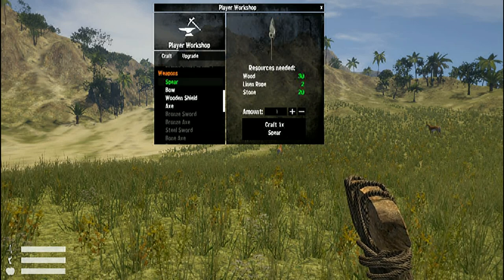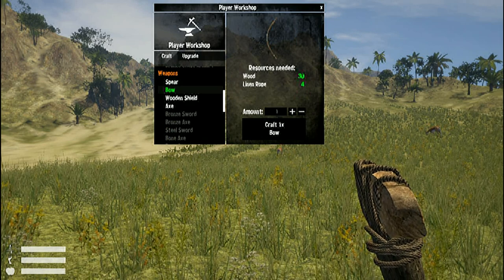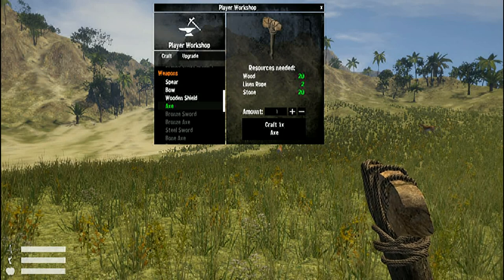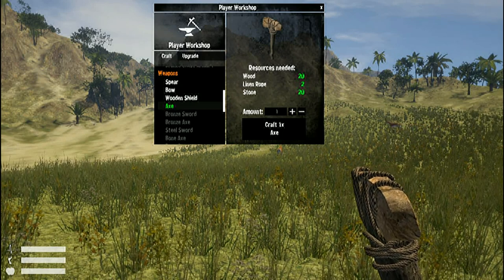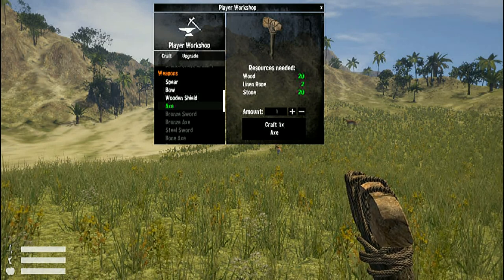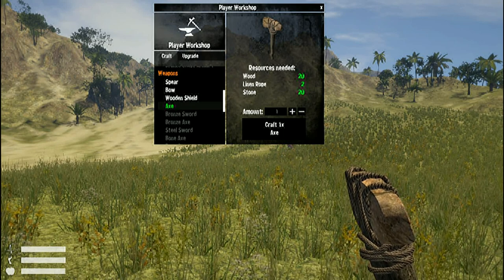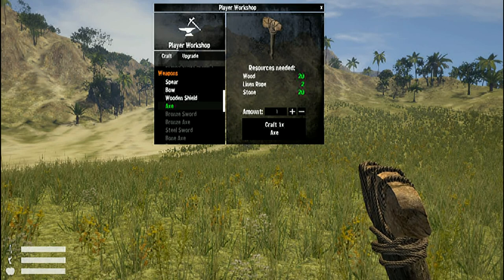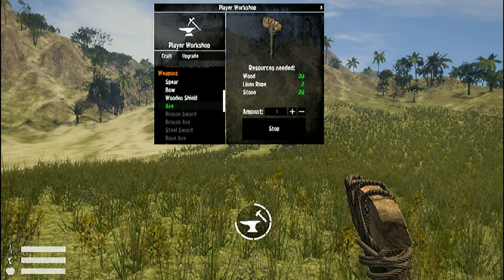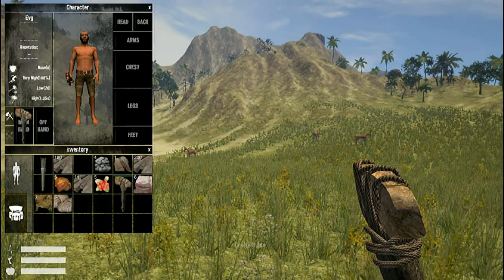We can craft a spear, a bow — we already have the bow — a wooden shield, and an axe. The axe is what you want to make in early stages because you'll get way more wood and stone by using it. I'll craft one right now since the one I have is about to break. It's also a good idea to have a spare.